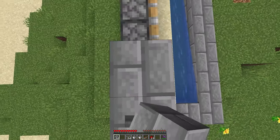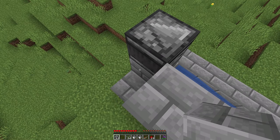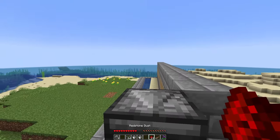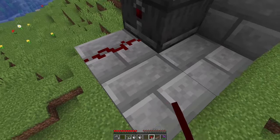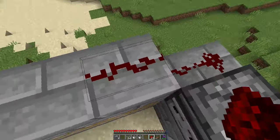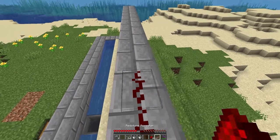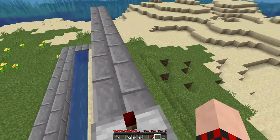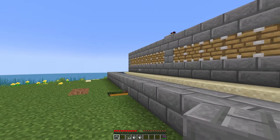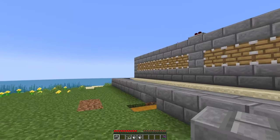It should look a little bit like this now. Go ahead and take out your blocks and right across the pistons place one block down, and once you meet up with the observer place down three blocks around it like so. Then take out your redstone dust and leading out of the observer place down your redstone dust, then place eight redstone on top of the pistons — one, two, three, four, five, six, seven, and eight — then place down your repeater lined up with the hopper, and then place down eight more redstone dust.